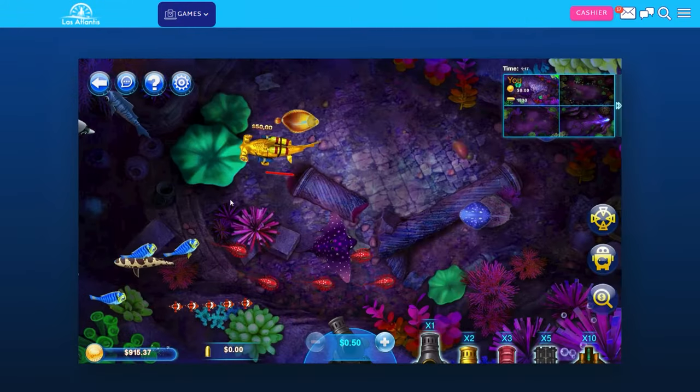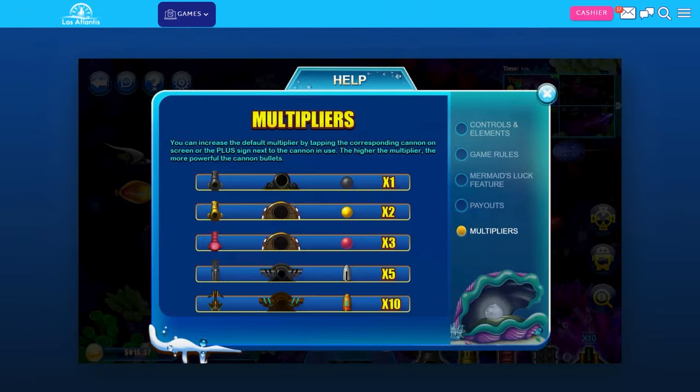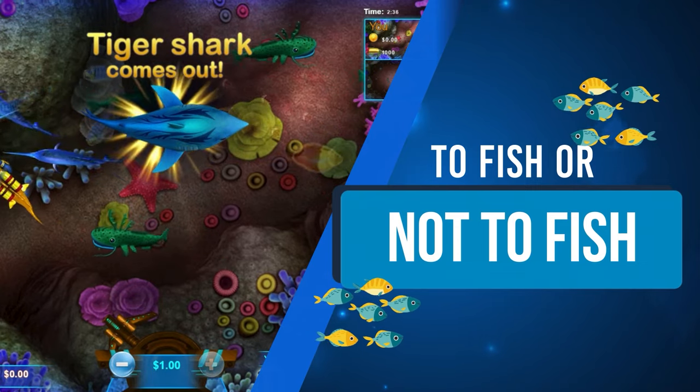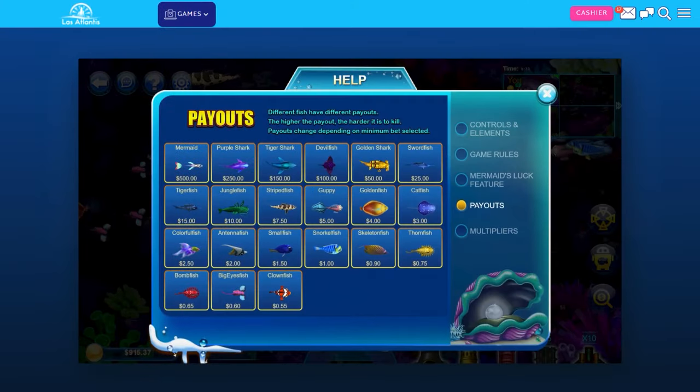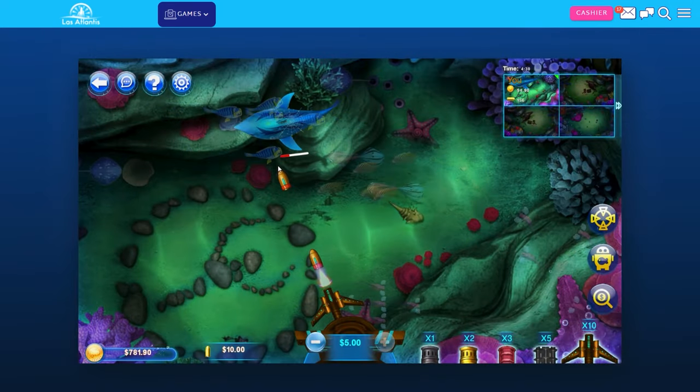Get locked and loaded — that gun is not going to fire itself. Change weapons and be strategic. Your bullets might cost more, but chances are you can take out the top tuna. The fish might look similar, but they each have different odds. Catching a mermaid or a shark might pay off big.